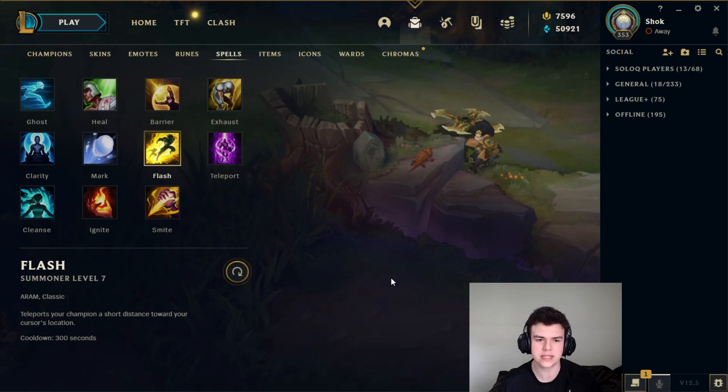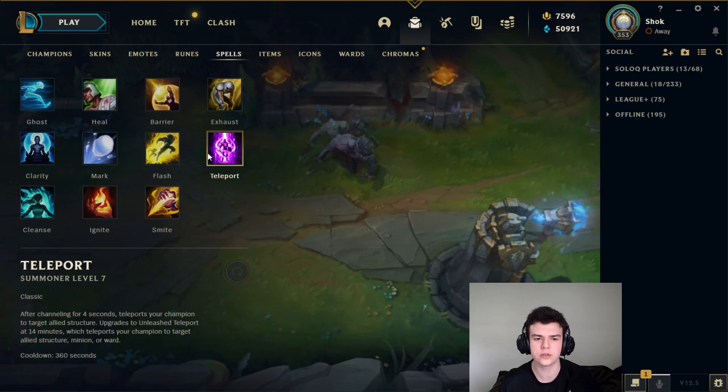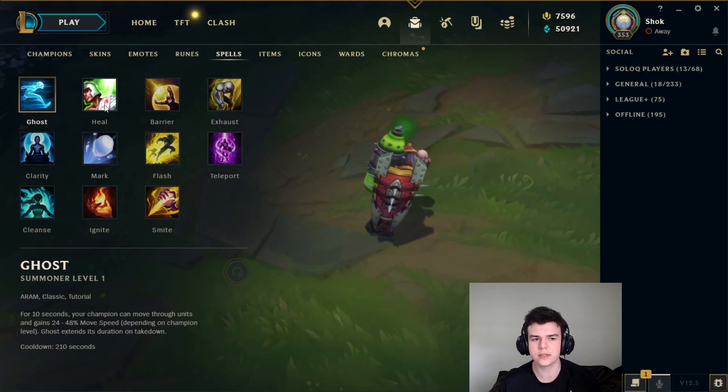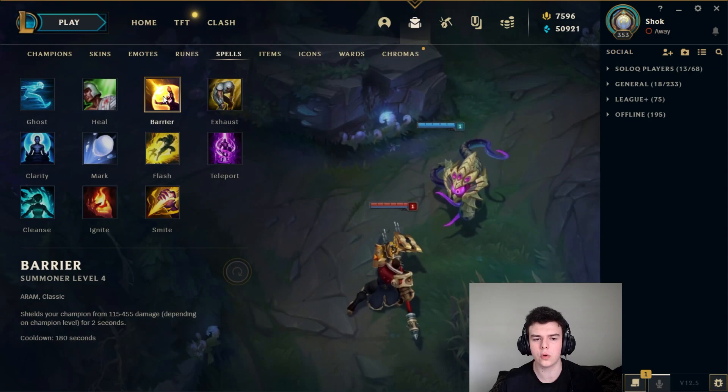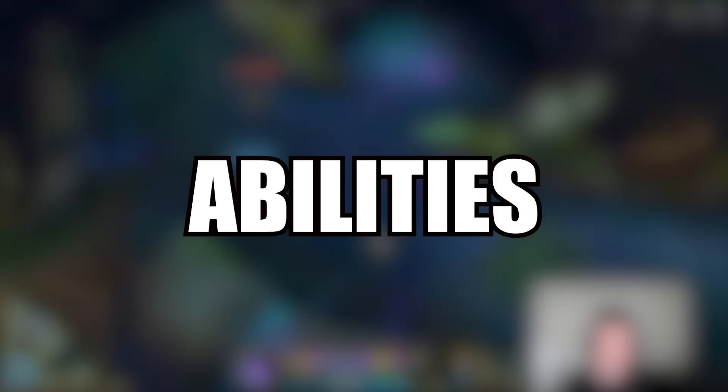For Orianna's summoner spells, you always want to take Flash — as an immobile champion, you just need it. Your default should probably be Teleport. Orianna makes quite good use out of Teleport; it allows you to keep bullying your lane and you're not really a champion that wants to roam, so you're not punished for not being able to TP to other lanes in the early game. That said, you don't need to take this — other options include Cleanse versus CC, Ghost if you're not sure what else to take, Heal which is very good for mid-jungle 2v2s, and Exhaust or Barrier both good against all-in mids. Flash TP is your default, but all the other sums are actually pretty decent on Ori.